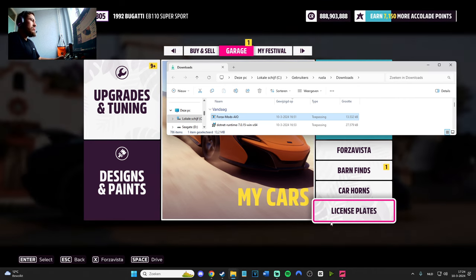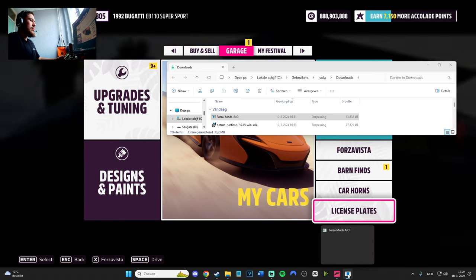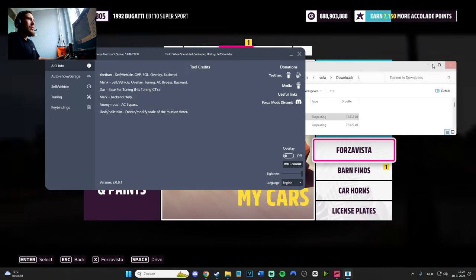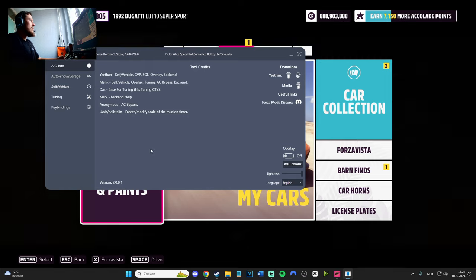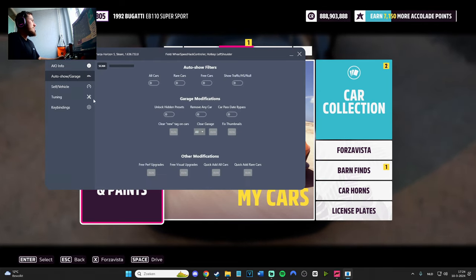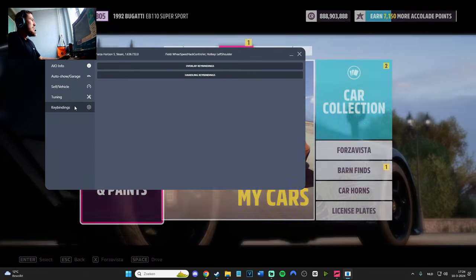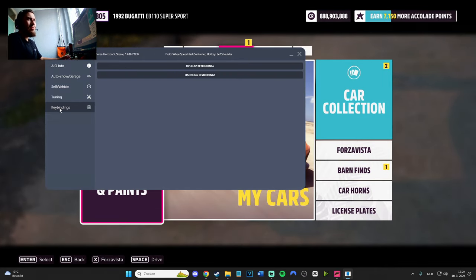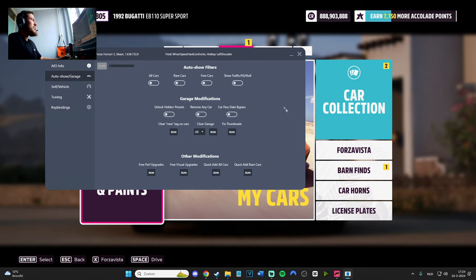Give it a little time and it will open. There it is — the mod menu, newest version 2.081. Shout out to all the people that worked on it. Here you can see: Auto Show, Garage, Sale, Vehicle Tuning, and Key Bindings. IO and Info are your own thing. Set up key bindings as you wish.